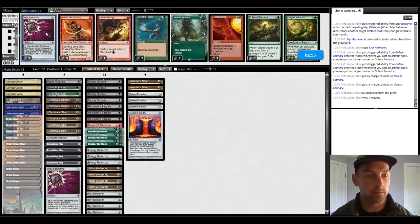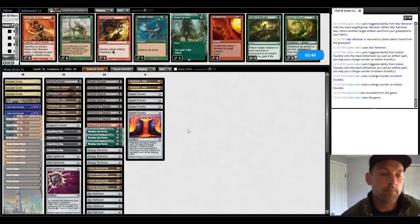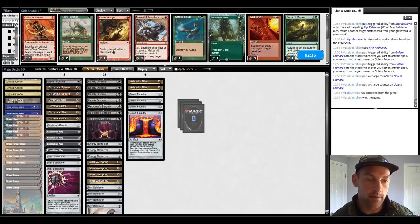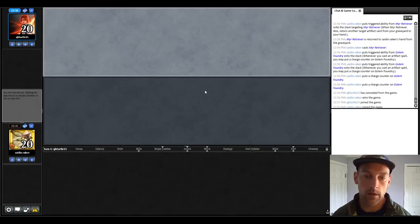Let's see if we can do it again. I like to bring in the Nihil Spell Bombs and cut the Crop Rotations. The Makeshift Munitions is also not required here. We have a bunch of stall with our Life Gain, and we're going to put them off with our Nihil Spell Bombs. I think that's probably fine. I consider this a pretty good matchup, so I'm pretty hopeful.